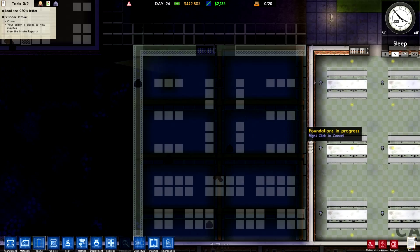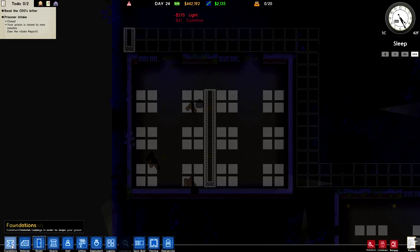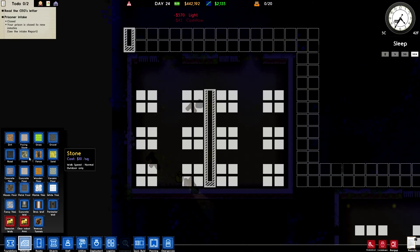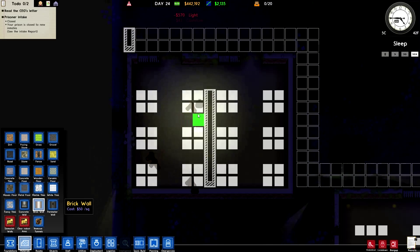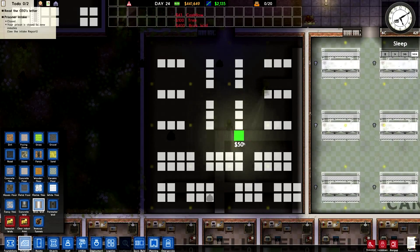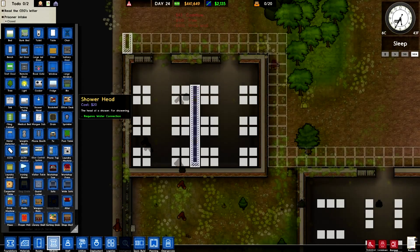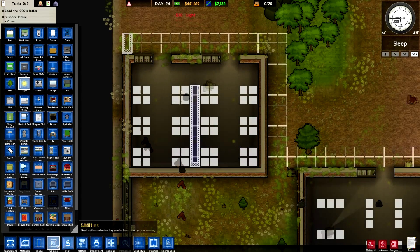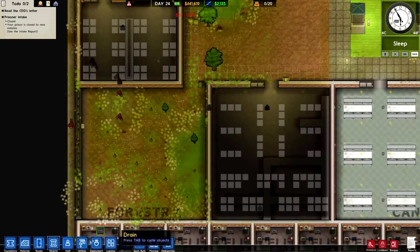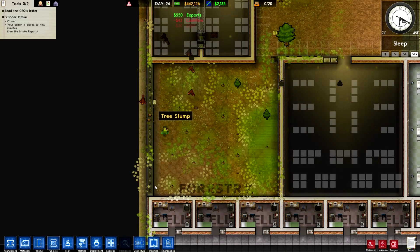Why has this not been built yet? Let's speed up. The brick wall's going to go down there, and those lights are going in. I want a light there because there should be one. So we've got the forestry area, which is surrounded by a perimeter wall — which is quite nice.